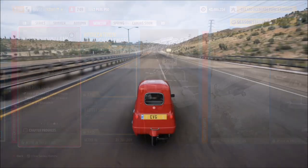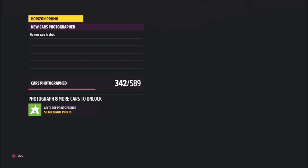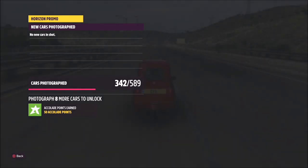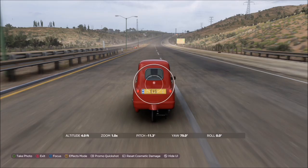The last challenge just wants you to take a photo of your Peel. There seems to be a recurring theme recently of just wanting you to take photos of your car for Forzathon challenges. All you want to do is hit up on the D-pad, then hit the right bumper and take a quick Horizon Promo snapshot — and that's it, challenge complete.